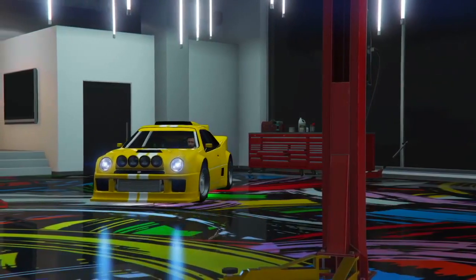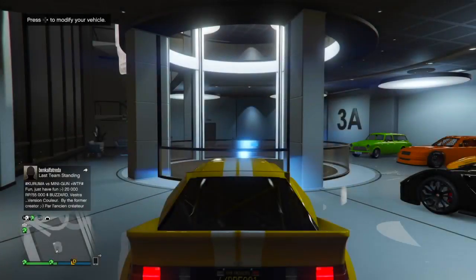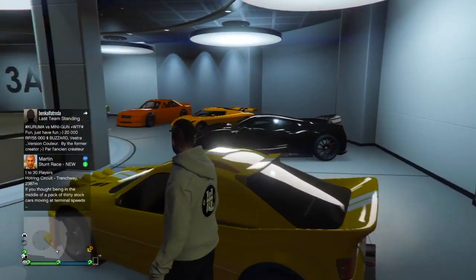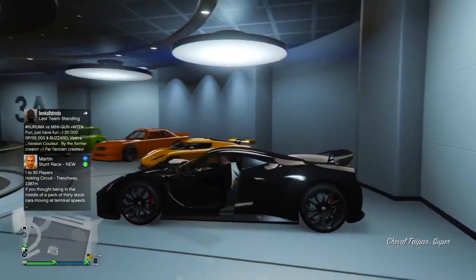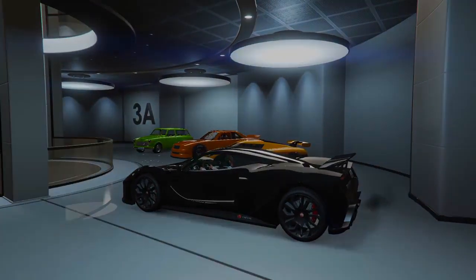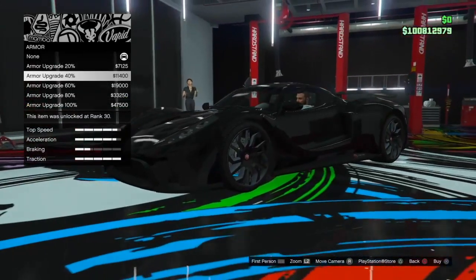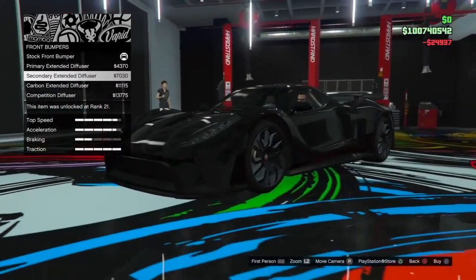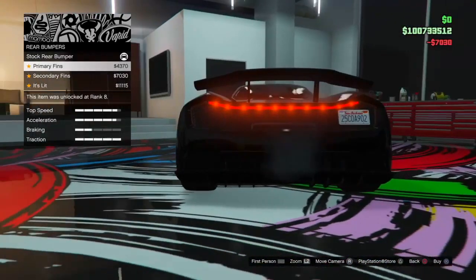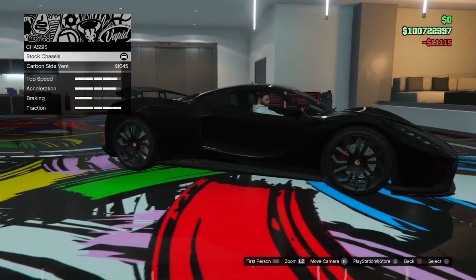That is a lot of money for 16 vehicles. And we really aren't done there because we have to add customization to each car. I'm going to assume around a quarter of a million dollars — $250,000 — customizing each car: paint jobs, liveries, cosmetic upgrades, performance upgrades. It's going to be around $250,000 per car, give or take — some might be a little more, some a little less. Since there's 16 vehicles, $250,000 times 16 gives us a total of $4 million worth of customization.